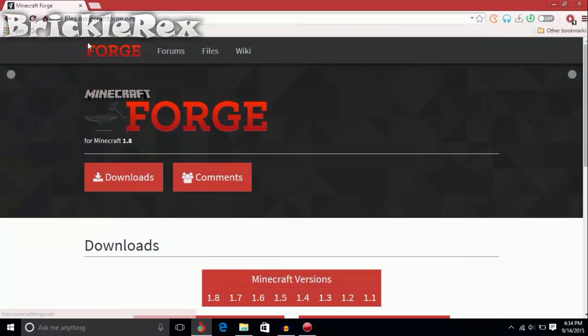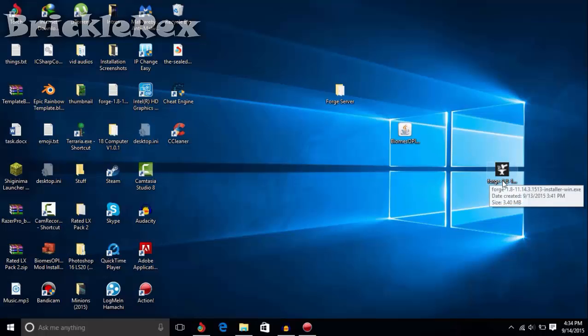First of all, go to this website called files.minecraft4u.net. Once you do, just put it on your desktop and create a new folder called 'files server' or whatever you want.